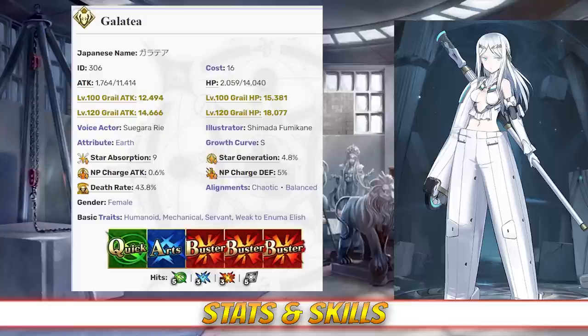When it comes to hit counts, Galatea has 5 hits on her quick card, 3 hits on her arts, 3 hits on her buster, and 5 hits on her extra card. Her heavy buster deck means both star generating and NP gain are below average, at least on her face cards. Galatea does have an unusual stat spread for a Berserker, with more focus on defense rather than attack, which makes her feel more like an all-rounder or semi-support, at least in terms of pure stat distribution.